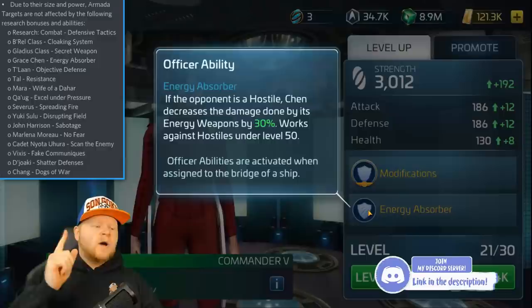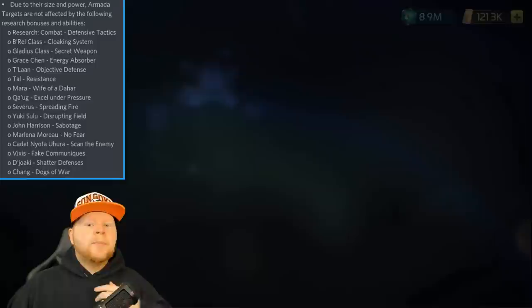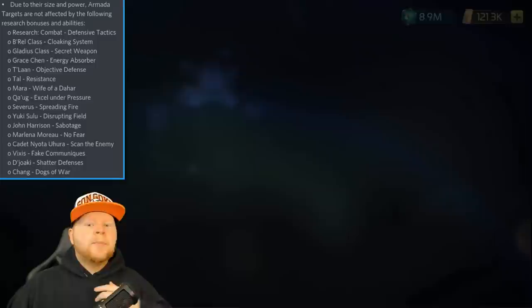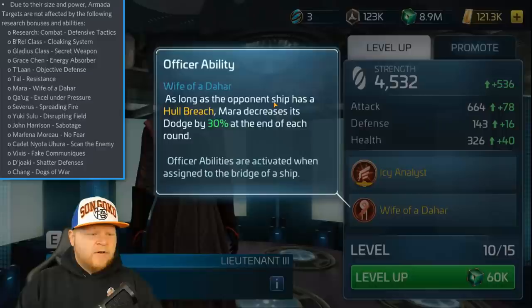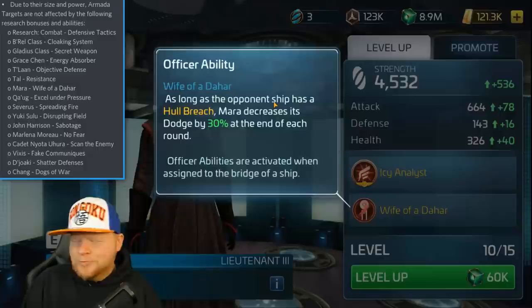You can also see one of her running mates, Tln, whose secondary ability relating to kinetic weapons also does not work versus armadas — they've disabled that. There's even more: for example, Mara has an ability called Wife of a Dahar Master. This ability does not work on an armada, which is kind of funny to me. It's almost like they picked some out of a hat. Keep that in mind.